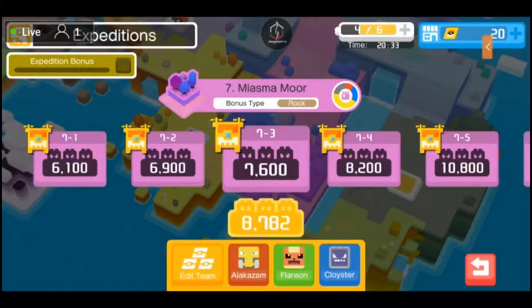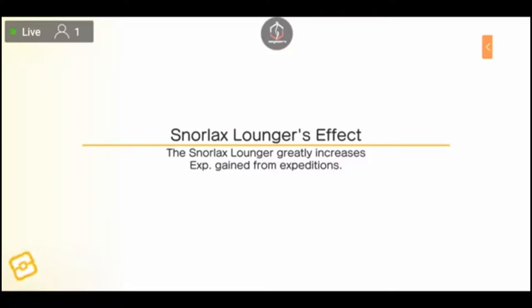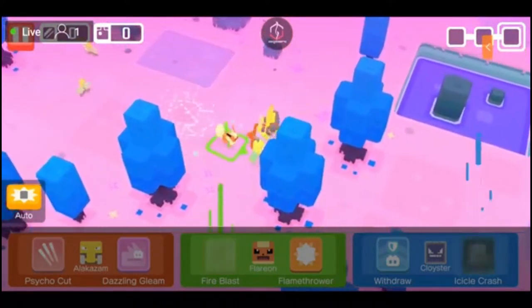Expedition 7 level 3 in Miasma Moor — we've got a team total recommendation of 7600 and I'm just about a thousand over that. So I should still be able to keep this on auto, but it is getting to a point where I'm no longer going to be able to do that. We'll see what we can do. This is good because we've got Grass-type Pokémon here.